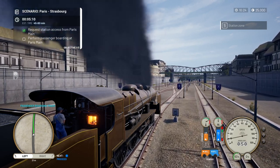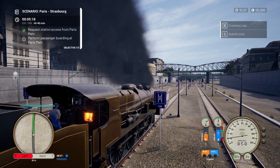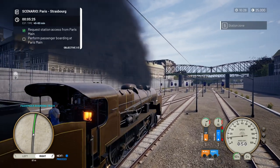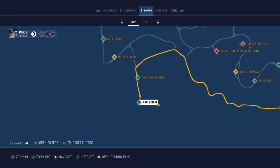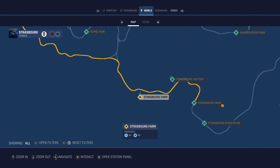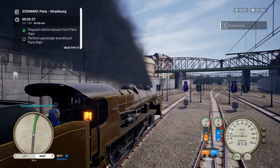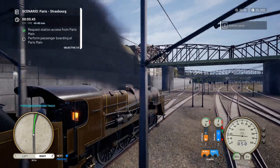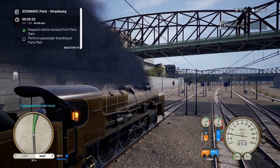We'll keep popping back into the cab to see what the cab view looks like as we make our way to Strasbourg. Once you've got the firebox, boiler, and heat correct so you've got steam, driving this train is very much like driving the other trains in the game — you just need to keep the firebox and boiler topped up. But be mindful of how much journey you've got left.